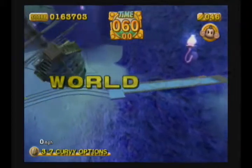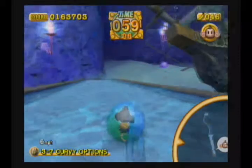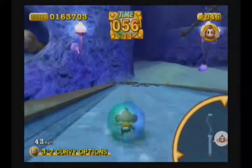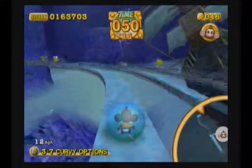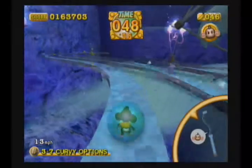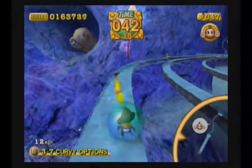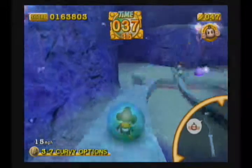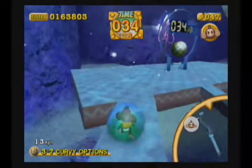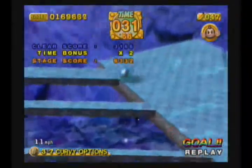World 3-7 - Curvy Option. Just like the name, they're curvy and you have options. I'm obviously going to take the biggest one - why would I want to travel down the most narrow walkway? Only if I want to showboat, but that's not the purpose. Going for completion, I'll take it however the game will allow me to.